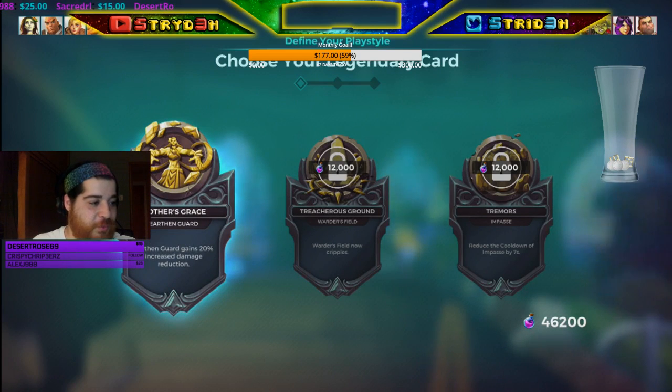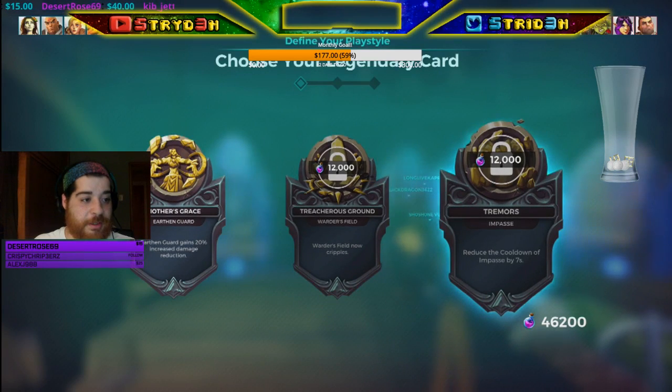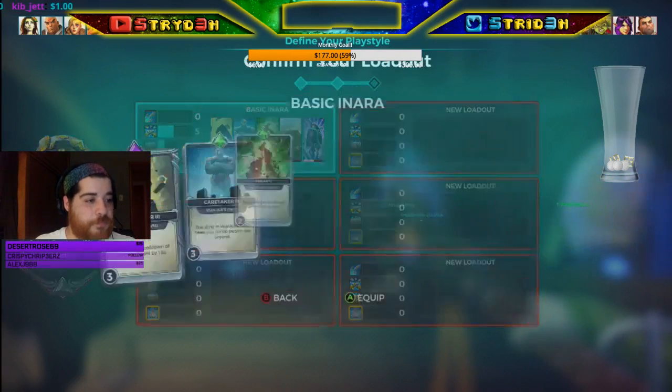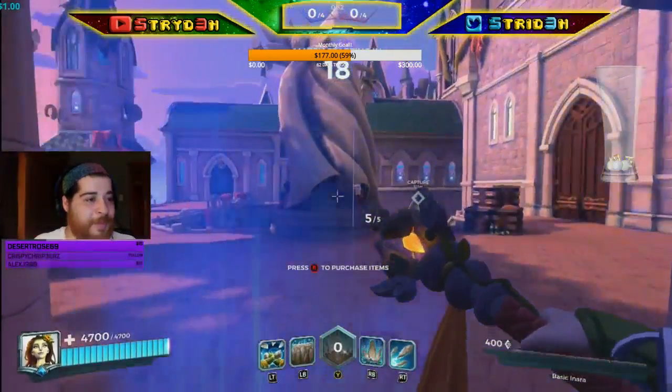Earthen Guard gains 20% increased damage reduction — that's pretty good. Warden's Field, now Griffiths, that's actually pretty dang good. And that's extended by seven seconds. We love this for now, especially when I don't play that often. Try to hold on to some of that pink goo.